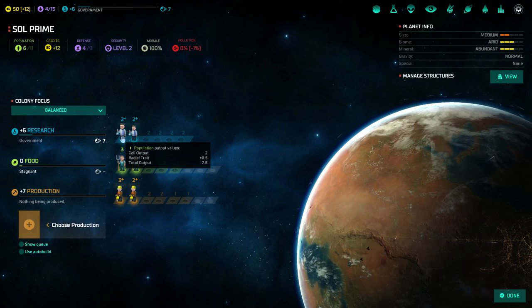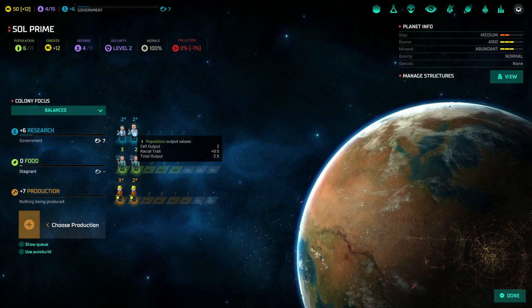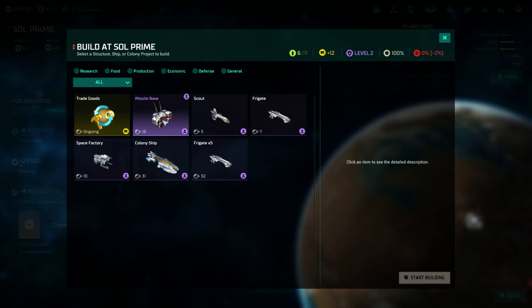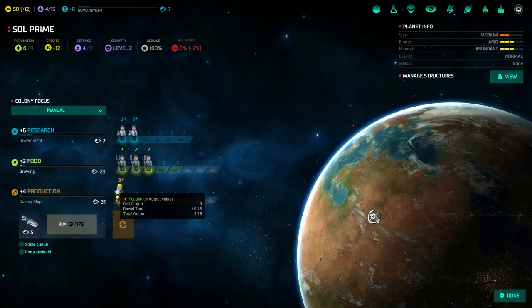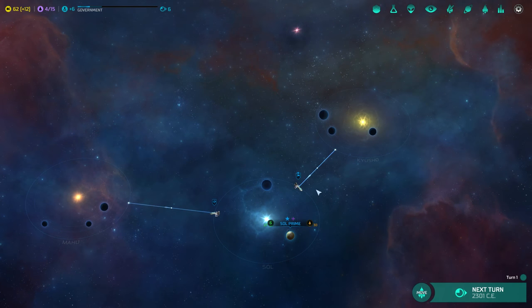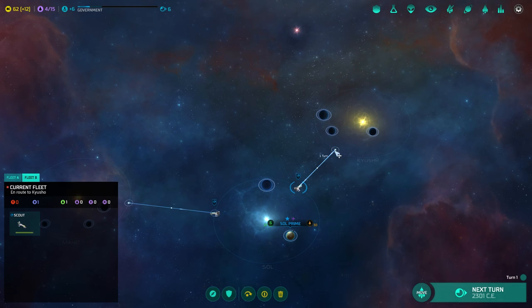Pretty good research. Food determines your population growth — you need that. It's a similar mechanic as in Civ. There's nothing really critical for us to work on. We don't need to worry about missile bases quite yet. Let's churn out a colony ship. All right, on to the next year of the Common Era. Fleet B — I remember how to play this game. No information on the planets yet.